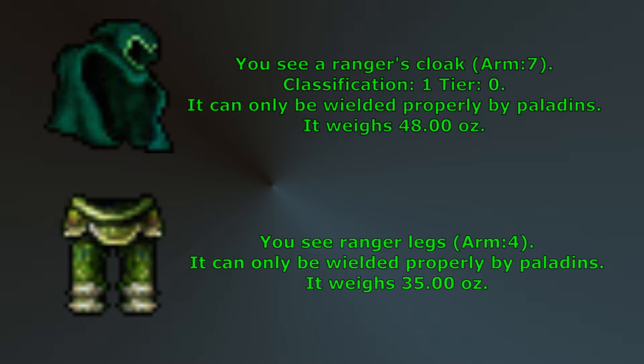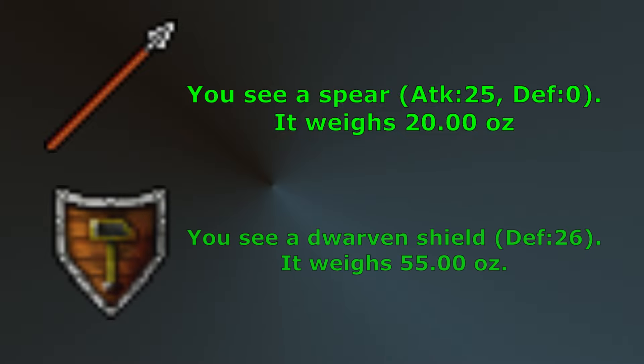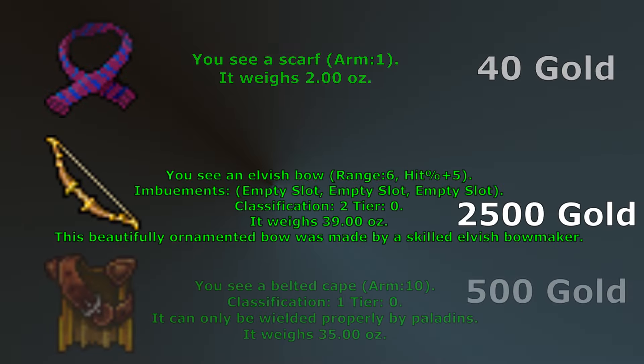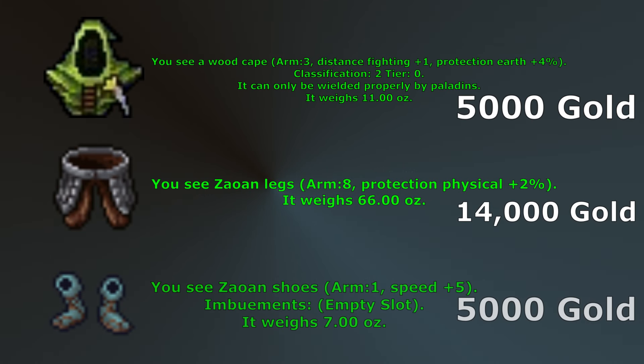Your first few hunts will probably be using a cheap shield and some spears. You may want to grab a Dwarven Shield or something similar. As soon as you reach mainland at level 8, the following upgrades are available to you: Scarf, Elvish Bow, Belted Cape, Wood Cape, Sound Legs, Sound Shoes, Platinum Amulet, and Paladin Armor.